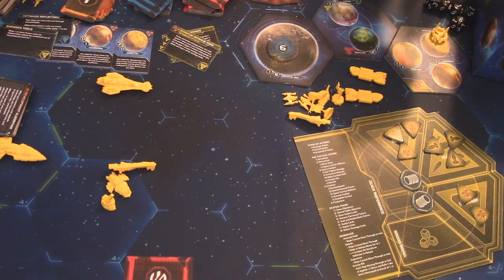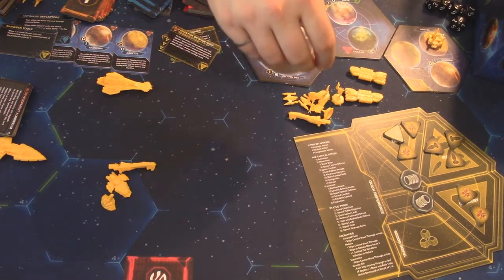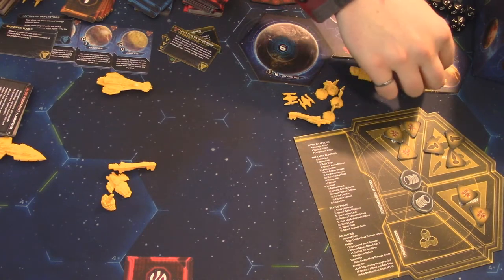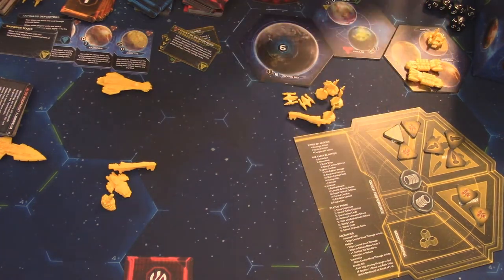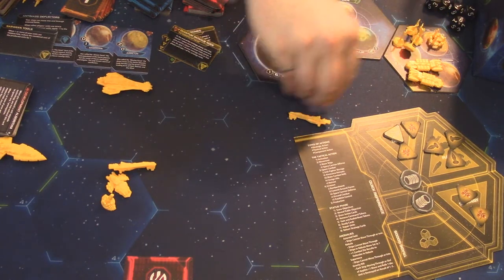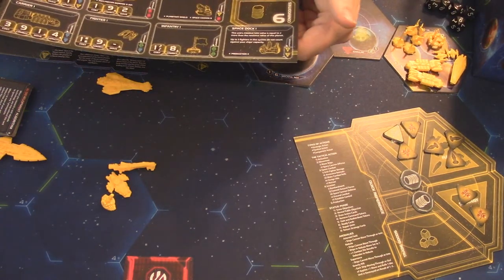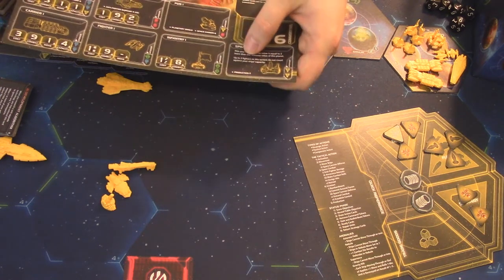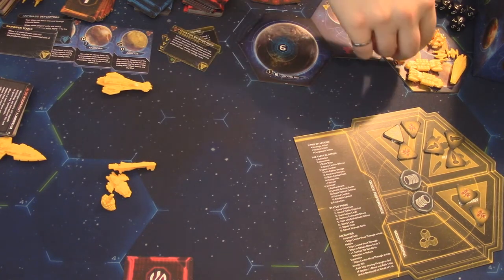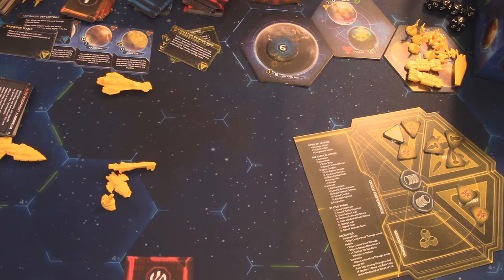The space dock is the only unit that must be assigned to a specific planet. With carriers having capacity of four each, they can support all four infantry and two fighters — six total across two carriers. Space docks also have capacity for up to three fighters. So you don't need to assign ground forces to specific planets if you have ships to carry them. That's the starting fleet arrangement.